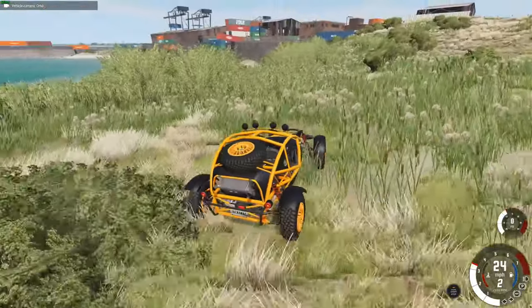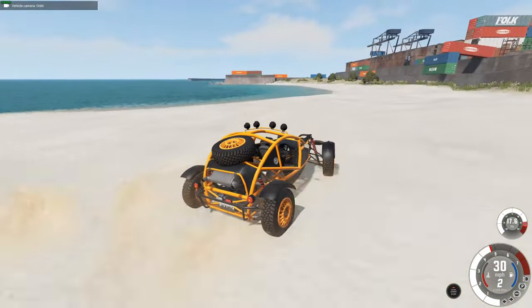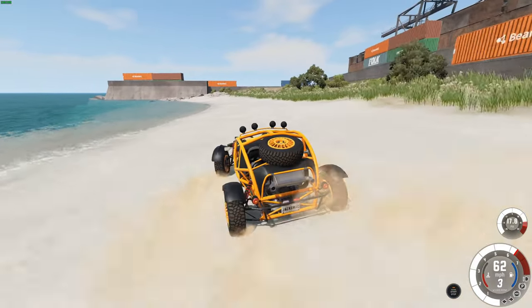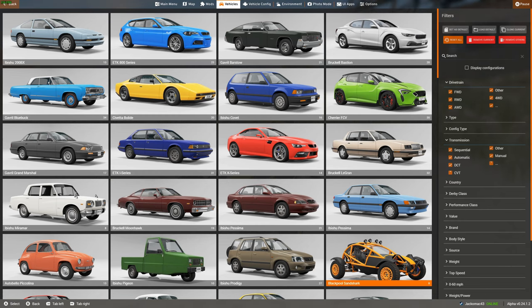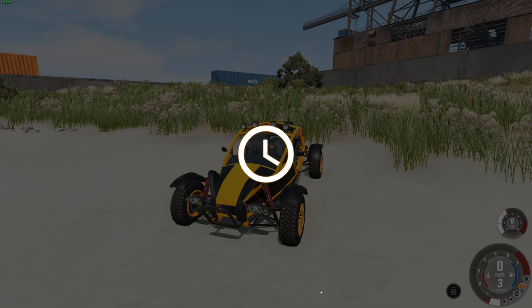And here we are on the beach. We almost got stuck, but on the beach this car's brilliant on sand — wow, that's cool. Let's switch to another car. Now the 220 — the 220 is the fastest off-road version, so I'm looking forward to seeing how this handles.